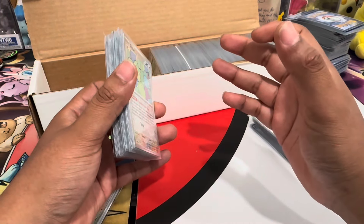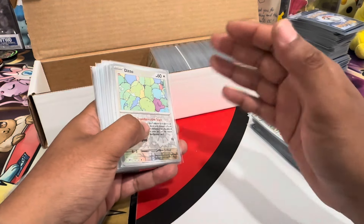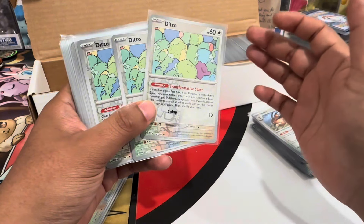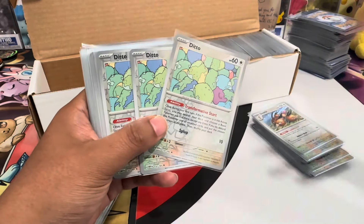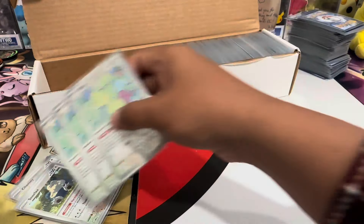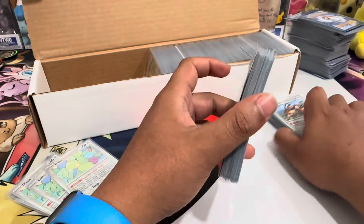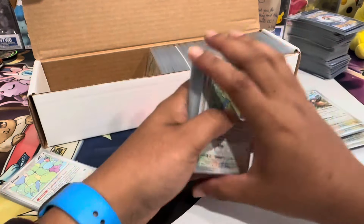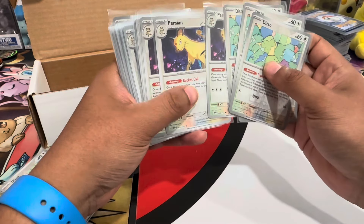My hypothesis was that whoever is trying to pump a price artificially would have to actually buy out the lowest listings. But this new story opened my eyes to a different method. I also found Ditto — I need three of those, perfect, good value too. Let me read directly from the article so we get the clear information on how this fraud was carried out.